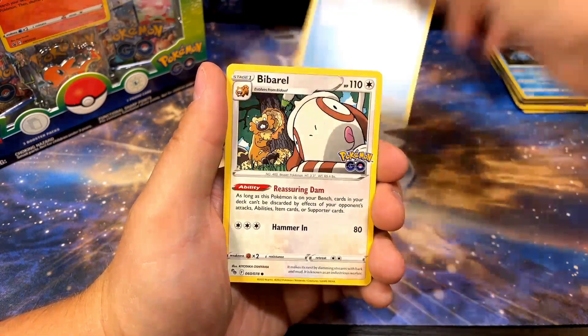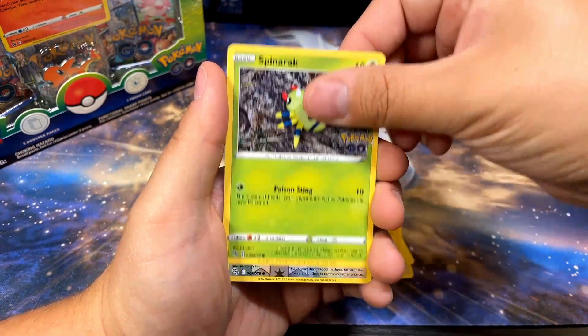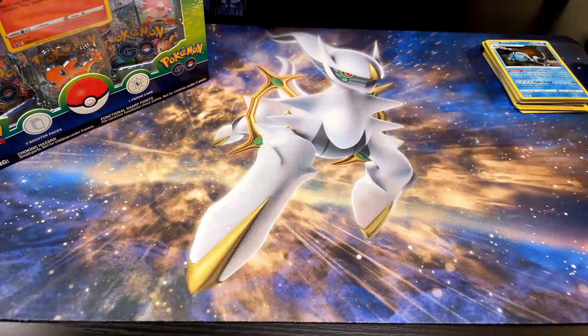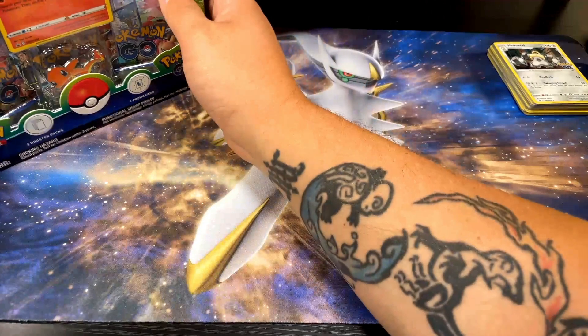Amber Palm, Slowpoke, Pikachu, Spinarock, Pidove reverse, Melmetal hollow regular. We got one V from the tin.